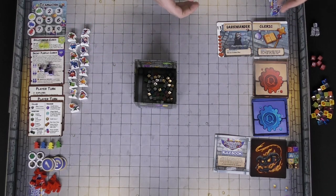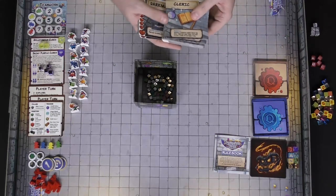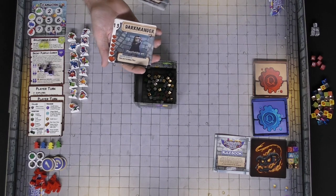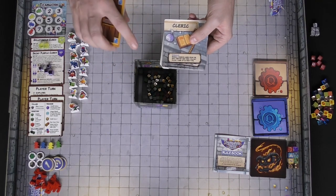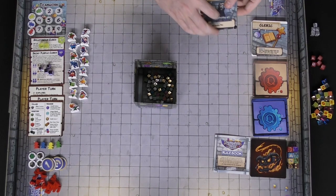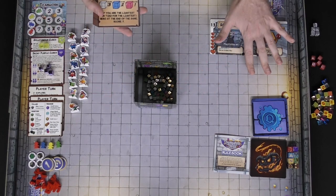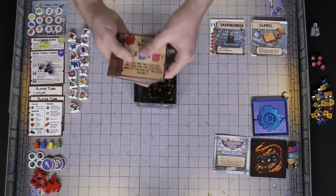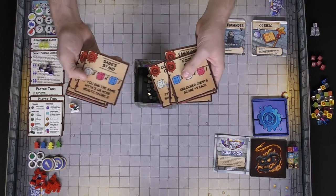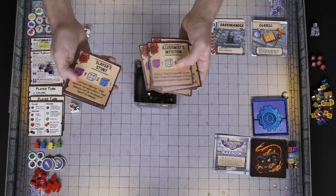Over here we have our classes and our race. We each select one of these at the beginning of the game, and we'll be able to use either of these abilities during our turn. It'll have the hero's health, initiative, turn order, and what type of ability the specific class and race provide. Everybody also gets a quest card — the expansion comes with a bunch of new ones. These determine what you score at the end of the game for the non-cooperative, competitive mode.